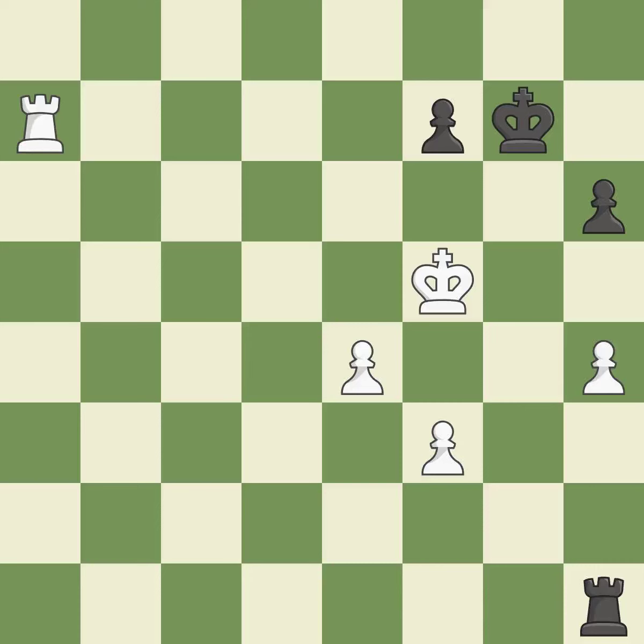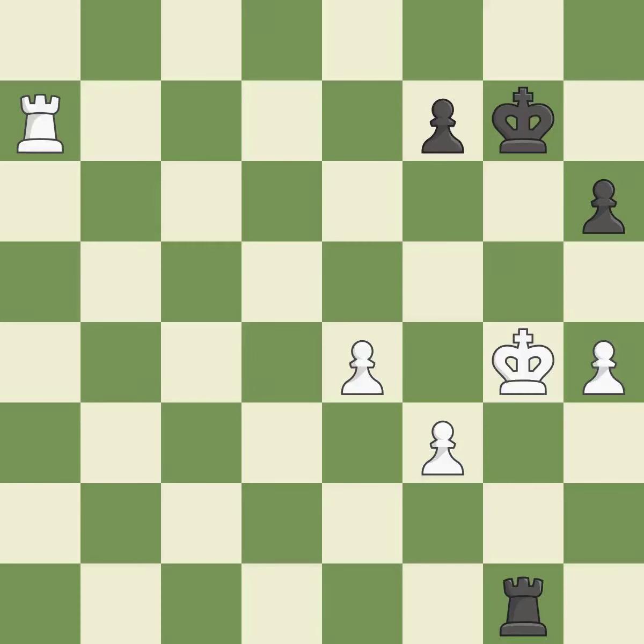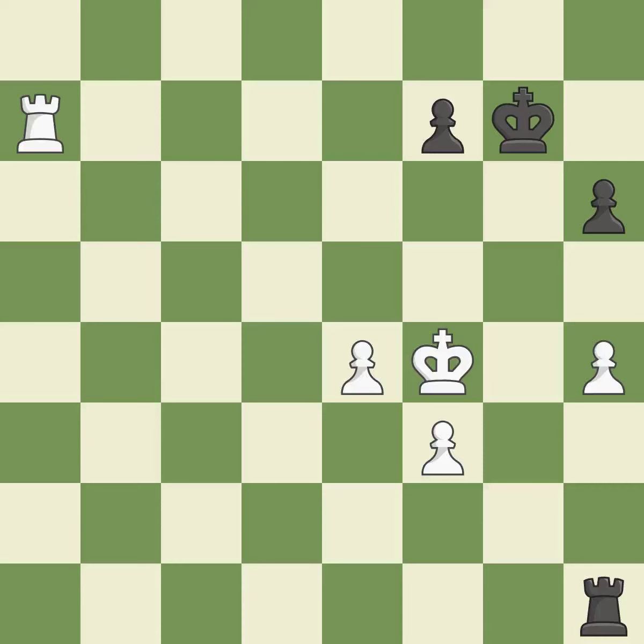The best choice is this one — ideal. This defends the attacked pawn. That is a logical response. This avoids the rook's check. What I would have advised is that — ideal. A pawn that was being attacked and had no defenses is now protected.